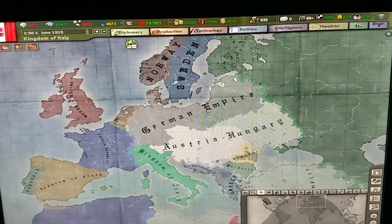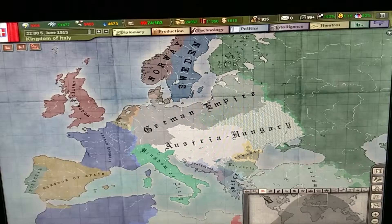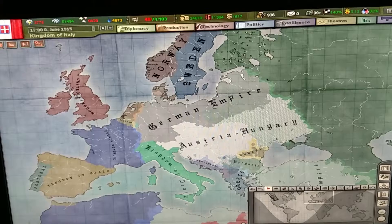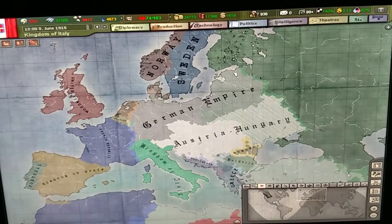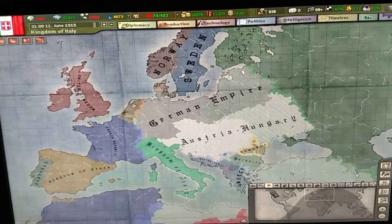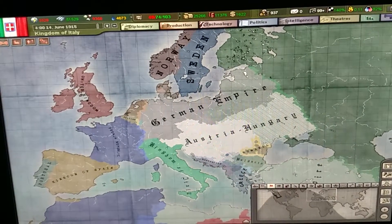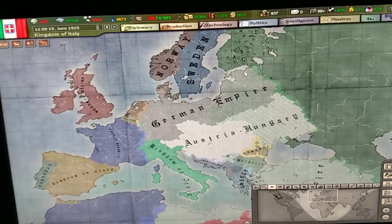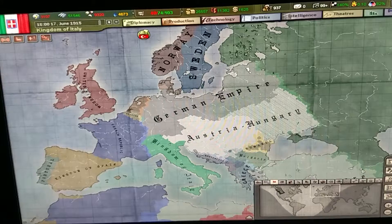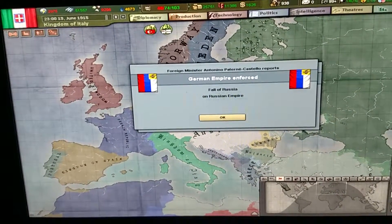The Austrians are losing. How can you lose to Montenegro? I mean, I understand it's AI, but come on. Montenegro was like five provinces. I can understand Serbia, because Serbia was like a full-fledged nation with decent IC and stuff.